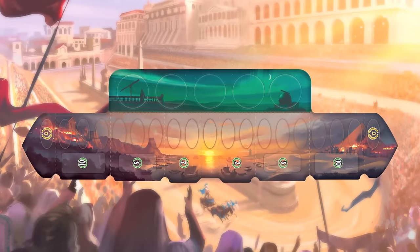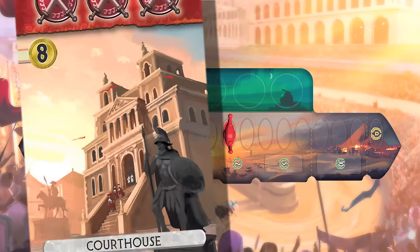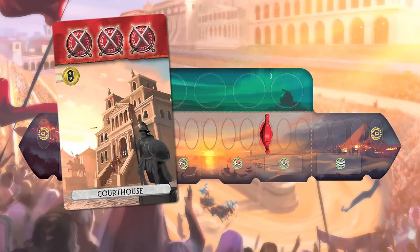We came up with two new systems for military cards. For each shield you get on your cards, you move the military token in the direction of your opponent's capital. And if you cross the line, you win immediately.